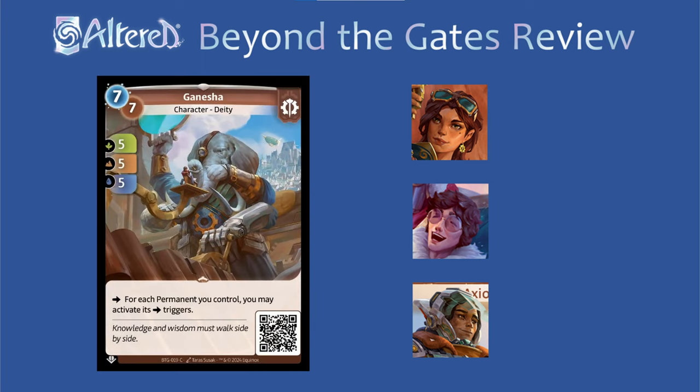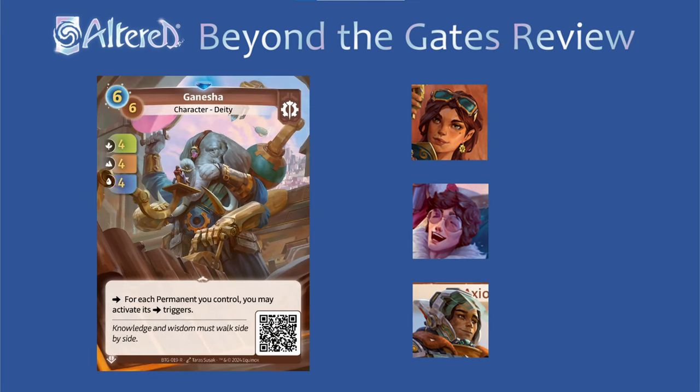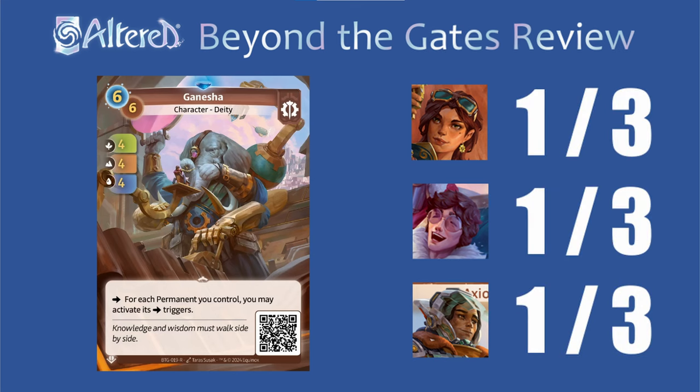And Ganesha, while having a cool effect, seems a little inconsistently good and doesn't have enough payoff for being so expensive, so I'm going to give it a 1 everywhere. The best case scenario would be you play this after having double hive down, but at that point you're already winning and in any other situation it's not looking very good. While the rare version is cheaper, I don't think that changes things much, so I'll keep it as a 1 for everyone. With the right permanent reveals in the future, this could definitely see play, but I don't think we're there yet.